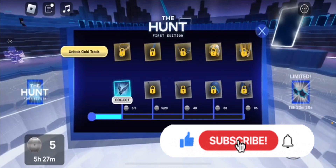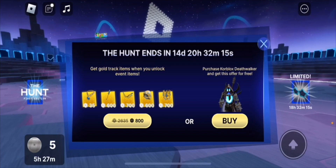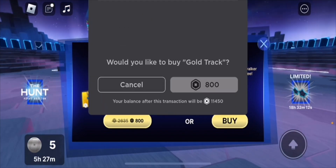To get these items, you need to get 5 badges for the blue one, and for the gold one, you have to spend 800 Robux for a whole pack. You get them as a bonus tier.